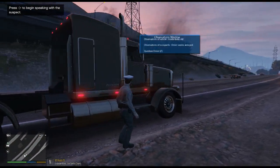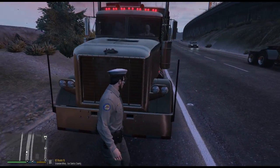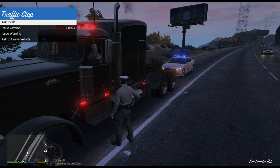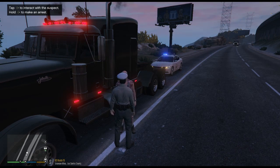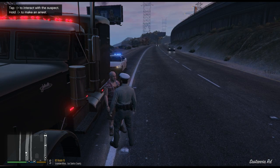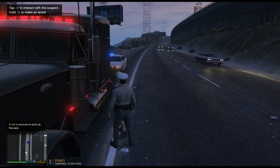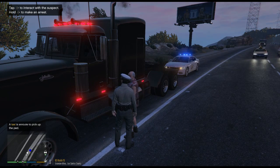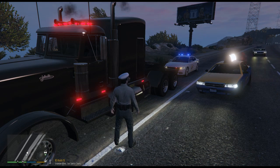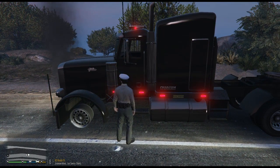His vehicle on the other hand is not road worthy, so we are going to have to call him a taxi. Actually I should have got on the driver side. Hopefully he does not take off — we are just going to casually walk in front of his car, which is what we are not supposed to do, and ask Mr. Michael to get out of the vehicle. Then to call him a taxi you actually have to have him where he is not being detained or questioned, so we are going to issue him a warning and then quickly call him a taxi.